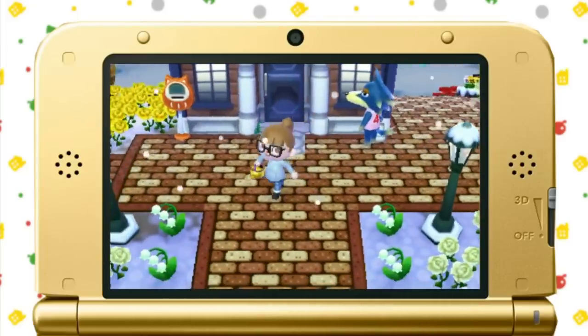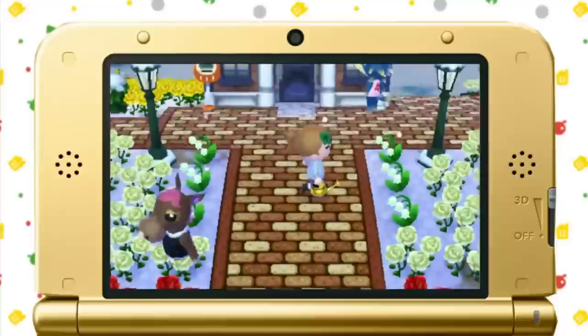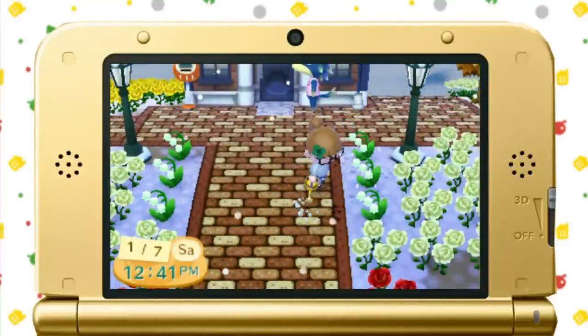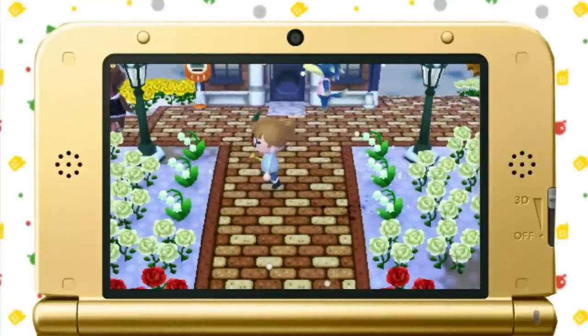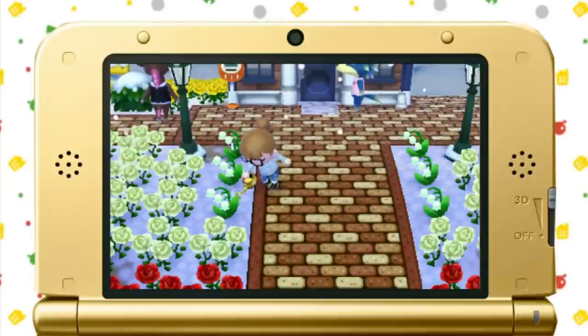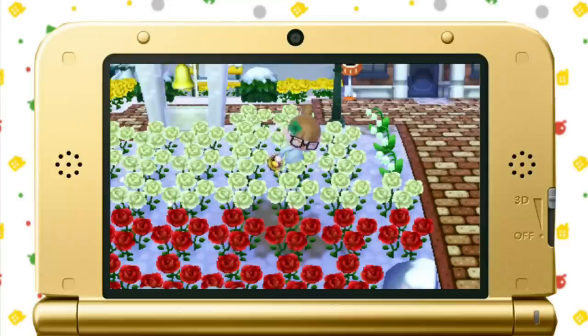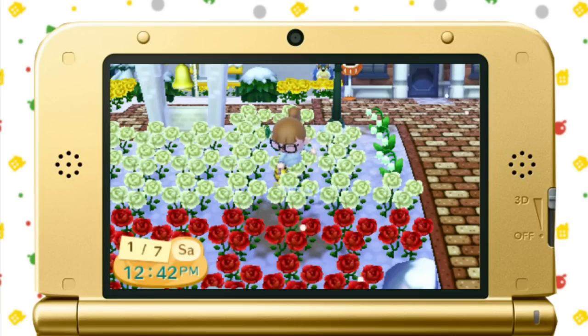Jacob's Ladder Flowers are rare flowers that only grow around your cliffs if you have the perfect town. They will not despawn if you lose your perfect town status, thankfully. They can also be used in hybrid breeding for better odds. If you can maintain your perfect town status for 15 days straight, talk to Isabelle and she will present you with a golden watering can. This watering can is capable of watering nine flowers at once, as well as producing the golden rose from wilted black roses.